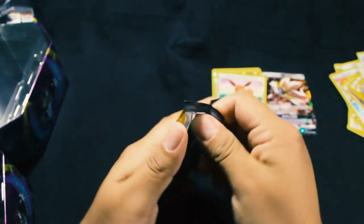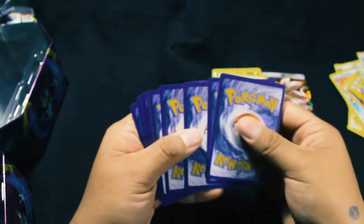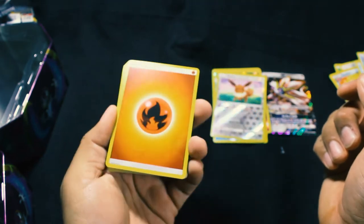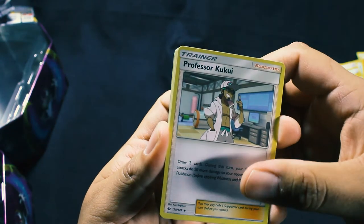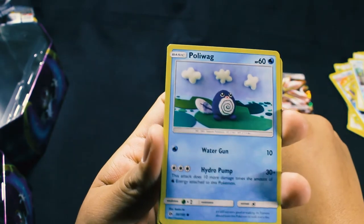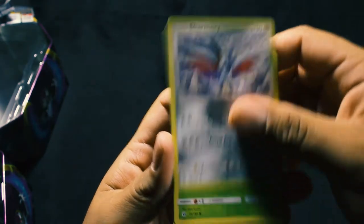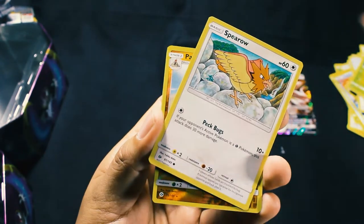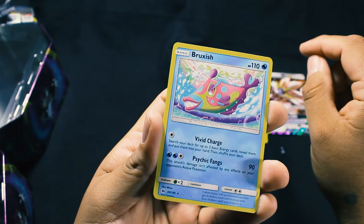So we're going to start with the second Sun and Moon pack. I don't know if you guys play Pokemon online, but I do — in some of my videos I like to put in the code cards myself and play every now and then. Fire Energy, Professor Kukui, an Artaquad, a Nespa, a Poliwag — oh that's cool, with a little crochet — a Skarmarmie, a Morlil, a Formast, a Sparrow, a Polilisan, Reverse Holo, and our Rare is a Brugish. Not that many great pulls in these packs.